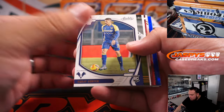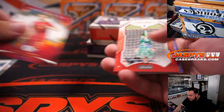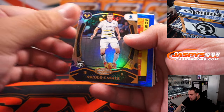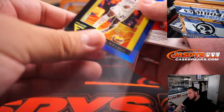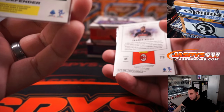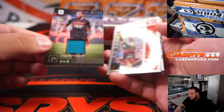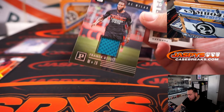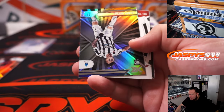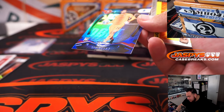Let's go. We got a Vina, we got a numbered Pier Kualulu — that's a blue, numbered to 49, and that is for AC Milan, Brian Croft. We got a relic there for AC Milan as well, pen check, numbered to 99.